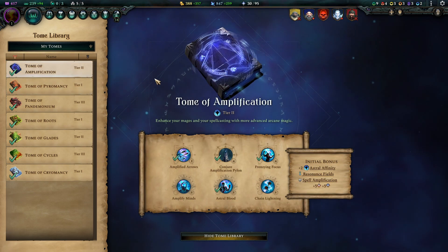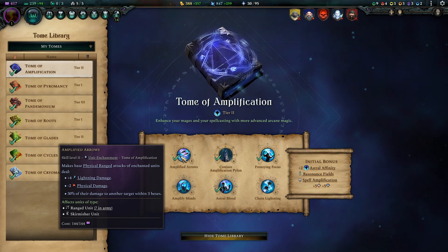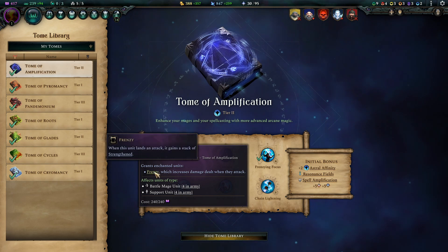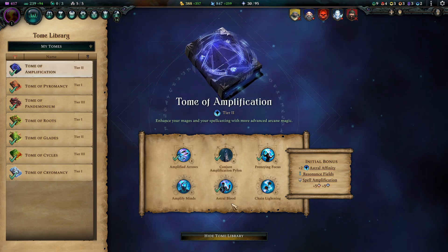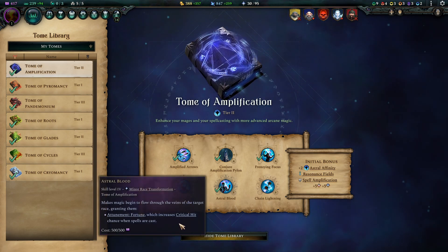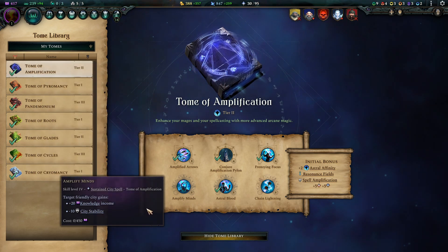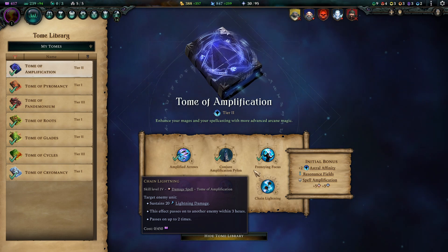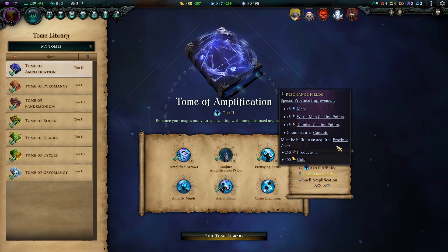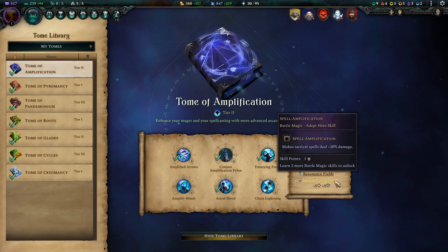At Tier 2 the choices are easier. Tome of Amplification is a must for Amplified Arrows, which turns our Archers into absolute powerhouses. Frenzy and Focus gives Battle Mages Strength stacks whenever they attack — it also buffs our supporters. Astral Blood's Critical Hit Chance is amazing for spell casts, amping up already high damage potential. Amplify Mines is really good for the High culture because high City Stability cranks out more knowledge. Chain Lightning with Amplification Pylon is an amazing combo if you have the mana for Battlefield Magic, and Resonance Fields gives more combat casting potential.